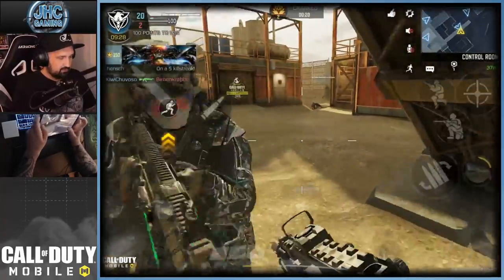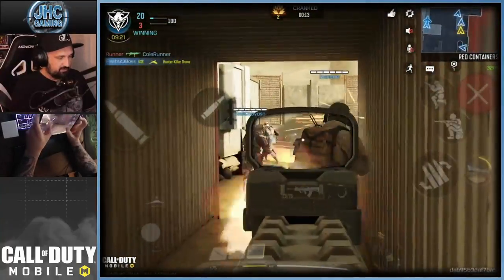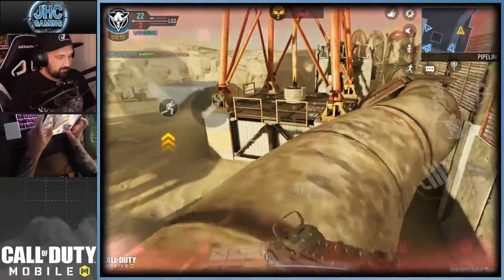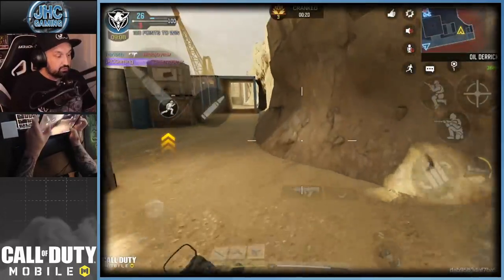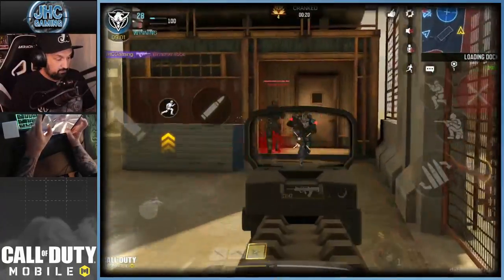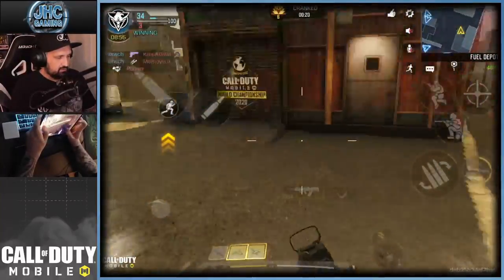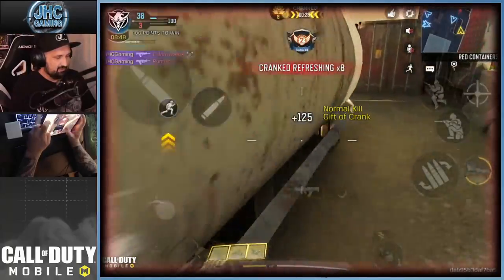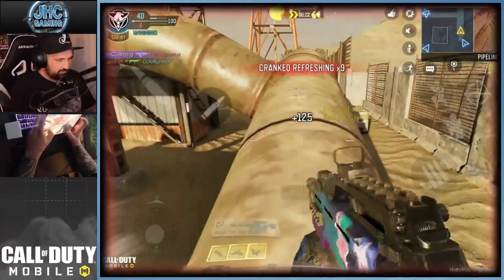We are cranked! This map is very small — I think it's a good map for Cranked. About the Type 25 — I went straight to the blueprint, it's an epic so it had four attachments, and I just added a grip tape for extra stability. Got lucky here! Crank timer at seven, eight — I hear something, almost out of ammo.